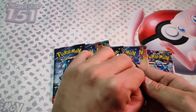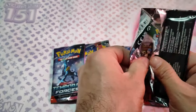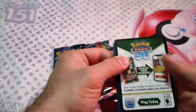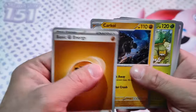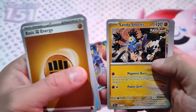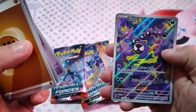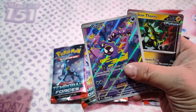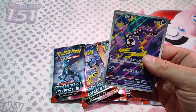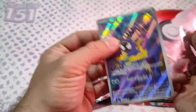Let's see if we are lucky enough to pull a special illustration rare from this ETB. Code card. It's a Bronzor, Belty, Duosion, and Ghastly. An Iron Throne — Future. But this is the star. Let's leave this one aside.